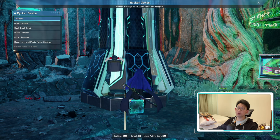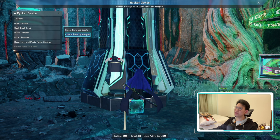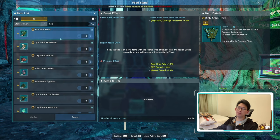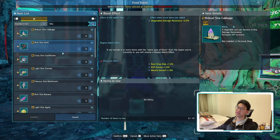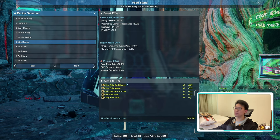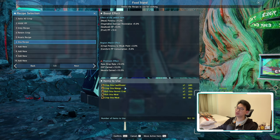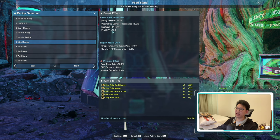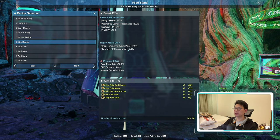The very first thing I want to show off is the recipe itself. When we go to cook quick food on our Ryuker device, you can create from my recipes. You can actually create your own recipe by clicking on add new and mix and match ingredients. I sort things out by region, so putting Stia will show all collectible ingredients. The recipe I personally use is: one crisp Stia cauliflower, one crisp Stia mango, one rich Stia hermit crab, three rich Stia meat, and four crisp Stia meat. The buffs from this recipe are potency +9.2%, damage resistance +5%, HP +5%, and photon power +10. The region match effect gives potency to weak point +3% and PP consumption -5%.